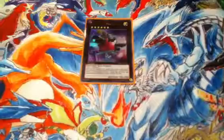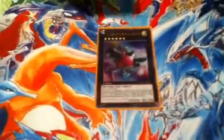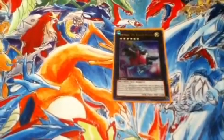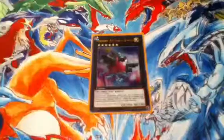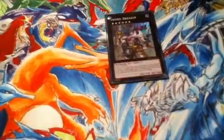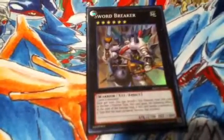Force Focus at 2,800 attack — get over that card. Same effect as Photon Strike Bounder but during either player's turn, negate it. You can't use it on XYZs though, which I didn't like. Sword Breaker is the Catastor of the game — detach one with two, declare one type, and for the rest of the duel that's how it is. You can change it too.